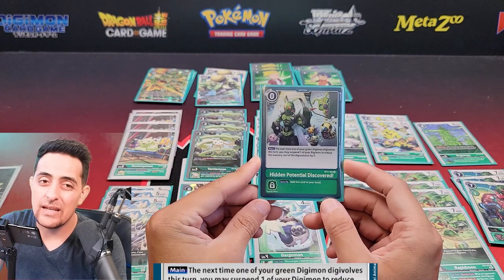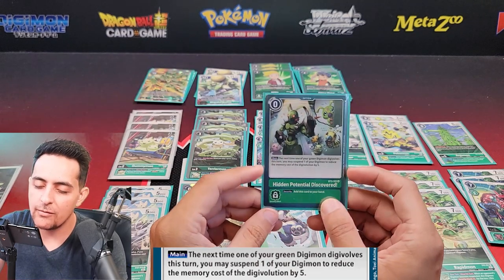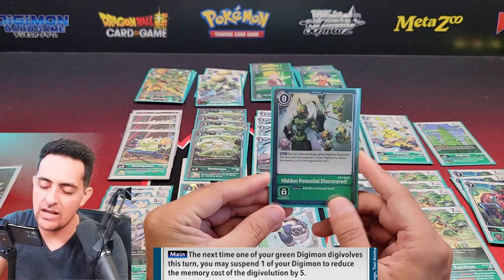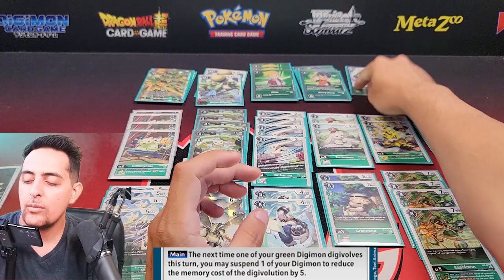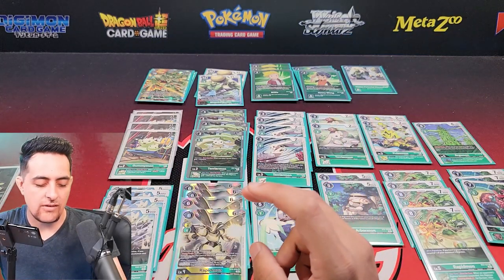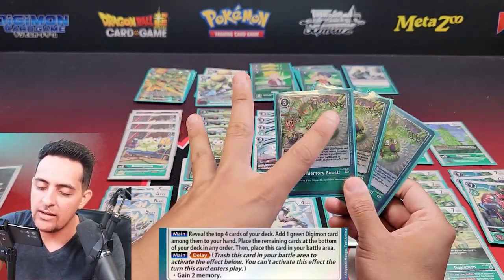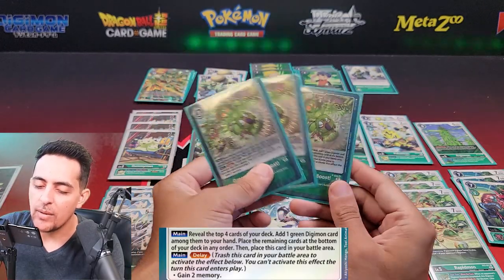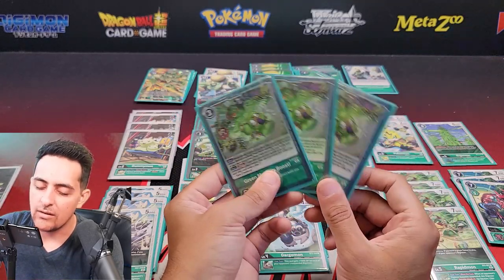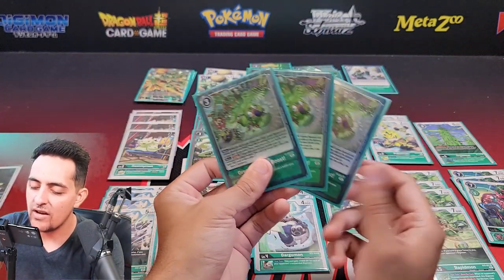A good staple is Hidden Potential Discovered — reduces your Digivolve cost by five if you suspend one of your Digimon. Tap TerrierMon, go into Gargomon for free, and do nasty combos. It's a staple for green and is limited to one. I'm also running three green Memory Boosts — there may be situations where Henry is on the field and you only get to three memory, so the boost helps you get to five to Digivolve into EX2 MegaGargomon. It also helps with searches when you're bricking.